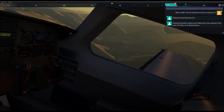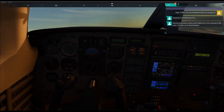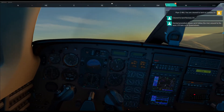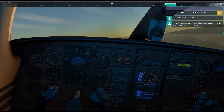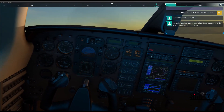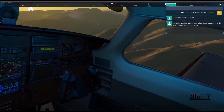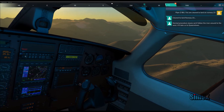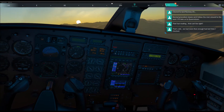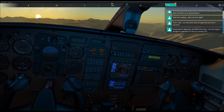Four thousand five hundred feet and climbing — maximum throttle, get some lights on. Five thousand feet. I can see our directive marker. Five thousand five hundred feet. That's odd — we had more than enough fuel last time I checked. It has to be a faulty sensor. Queenstown approach, Piper Zulu Bravo Uniform — possible fuel issue, can we make a straight-in approach to land runway 23?